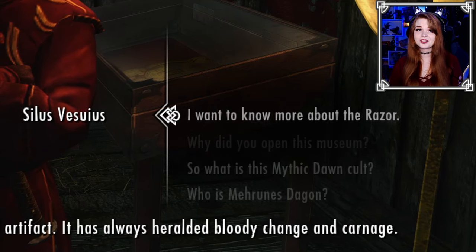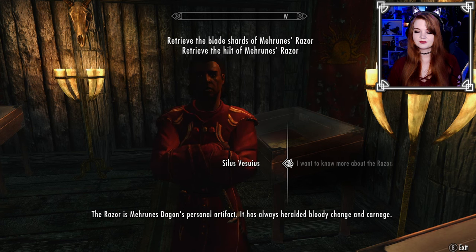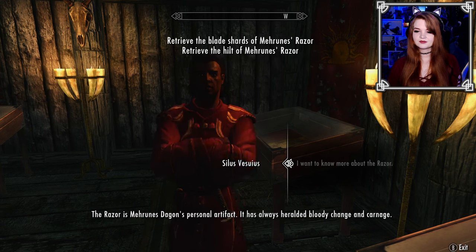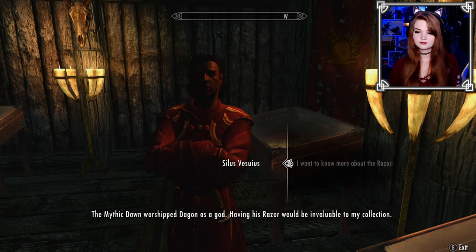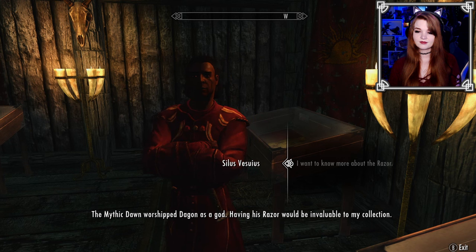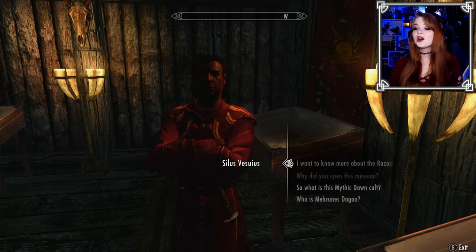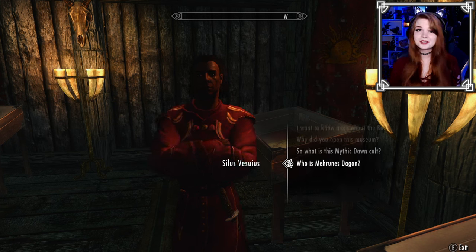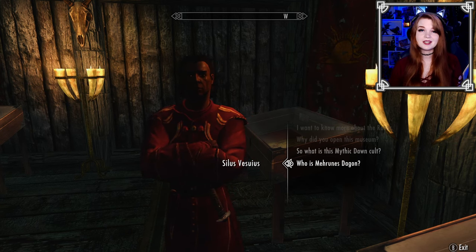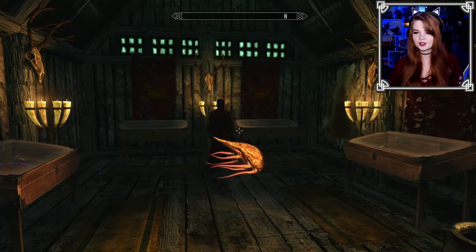Tell me more about the razor. 'The razor is Mehrunes Dagon's personal artifact. It has always heralded bloody change and carnage — held many names: Dagger of the Final Wounds, Bane of the Righteous, the Kingslayer. The Mythic Dawn worshiped Dagon as a god. Having his razor would be invaluable to my collection.' And definitely not dangerous at all. He also gave us info on who Mehrunes Dagon is — basically the Daedric Prince of destruction and change, the big bad of Oblivion.